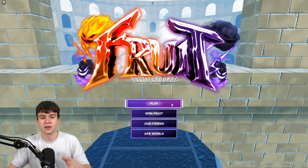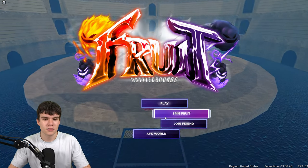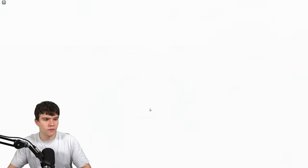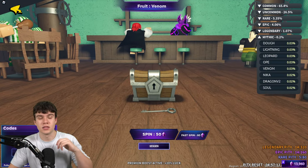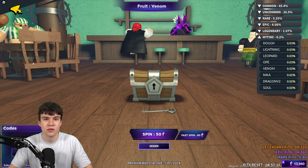If you don't know how to claim codes in Fruit Battlegrounds, what you want to do is click on 'Spin Fruit.' Wait for the code menu to load, then click on the icon in the bottom right — the code menu will be in the bottom left. These codes are in no particular order, so let's just get into it.